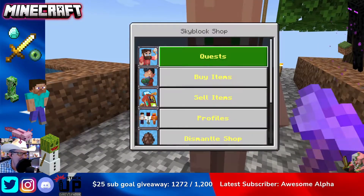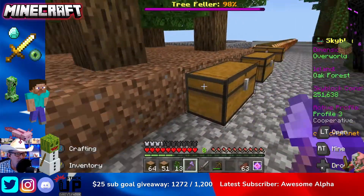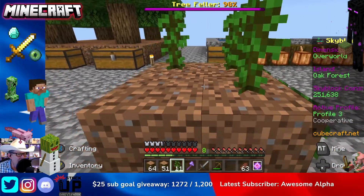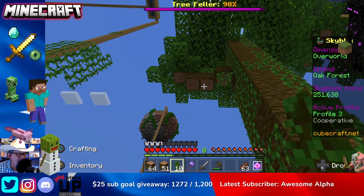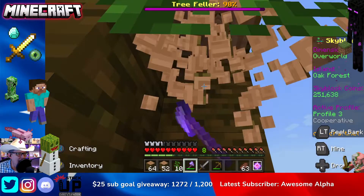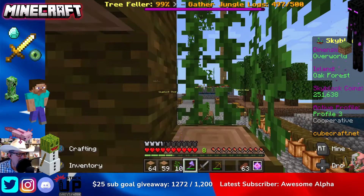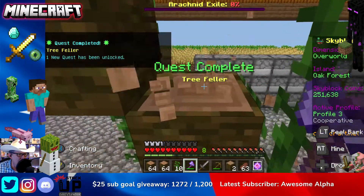Today we are working on the Tree Feller Quest — we have to gather 500 jungle logs. I've done some work off stream on this. What I recommend is you put four cubes of dirt, plant the saplings like this, and space them out about 10 cubes apart since these are bigger trees. The trick I use for gathering the wood is I build a staircase as I go up, which makes it easy to get up and then get back down safely. You could also build a little platform off to the side so you can get to the top and mine your way down that way.